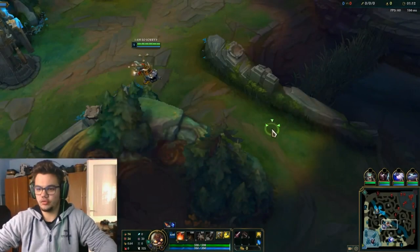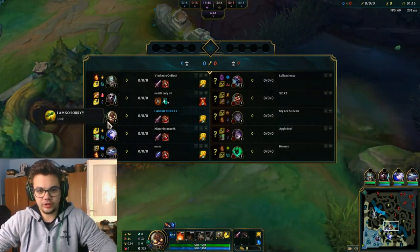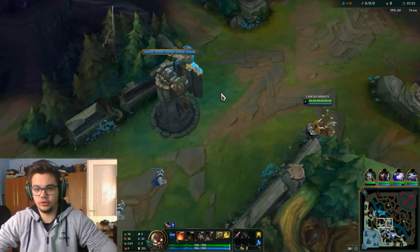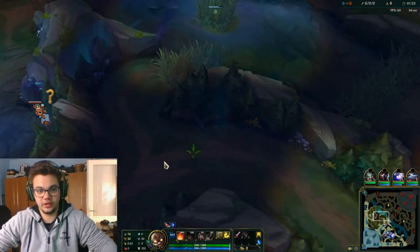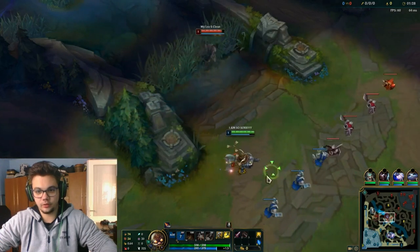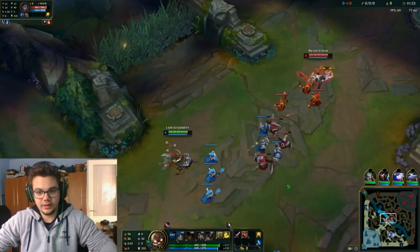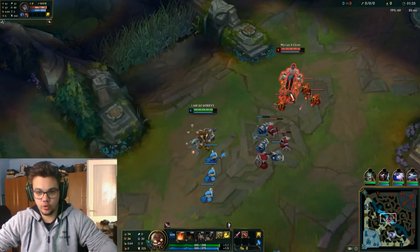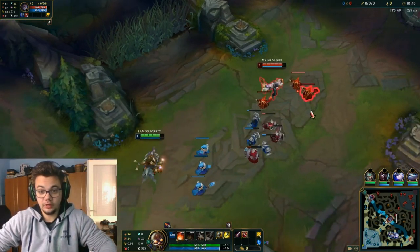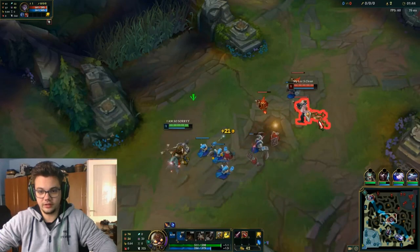Hello everyone, my name is Romat, and today we're going to do a quirky guide on mid lane, featuring exhaust, featuring Fleet Footwork, and starting with Doran's Blade into Manamune into Trinity Force into Infinity Edge. I like to put a ward generally when I play Pantheon mid for invades, because you can easily do an invade as mid laners.